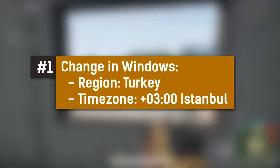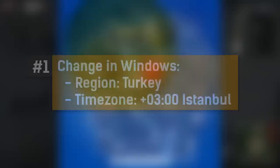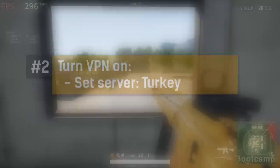Step number one: change your region in Windows to Turkey and your time zone to +3 Istanbul. Number two: turn on your VPN and set it to Turkey.